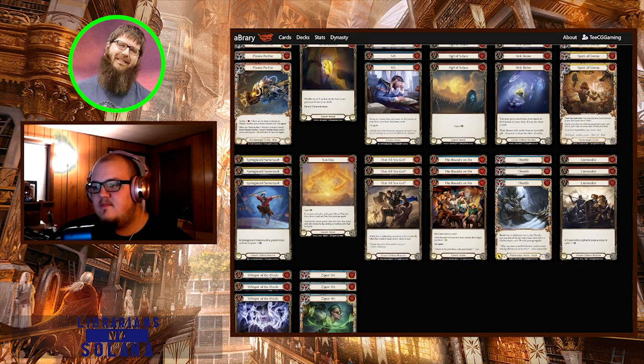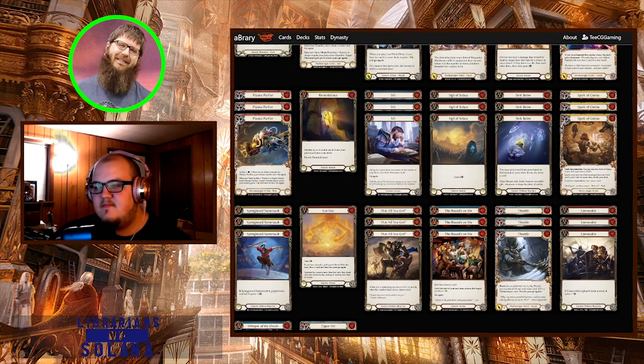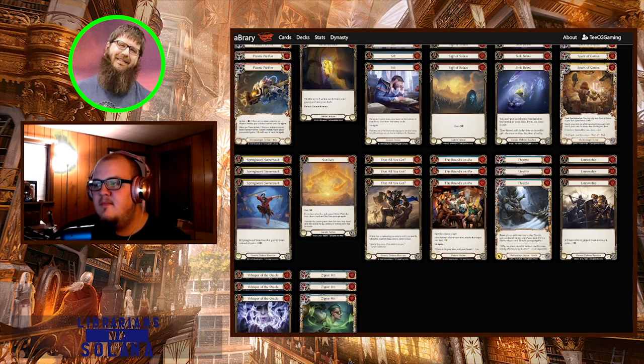Getting to Whisper and Sift to dig for your items on turn one is just super powerful. Dash normally can't play these kinds of cards because you've got to worry about your boost number, but this list doesn't care - it just does whatever it wants.